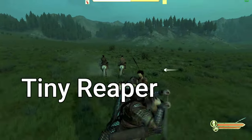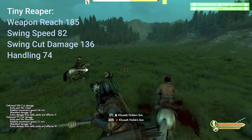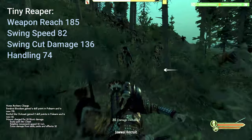We have the Tiny Reaper. Now don't let this name fool you, this little arm packs a punch. With a razor sharp bent head, it has a weapon reach of 185, a swing speed of 82, a swing cut damage of 136, and a handling of 74.